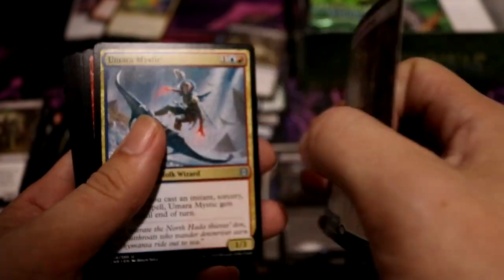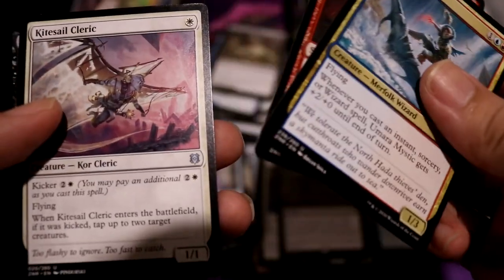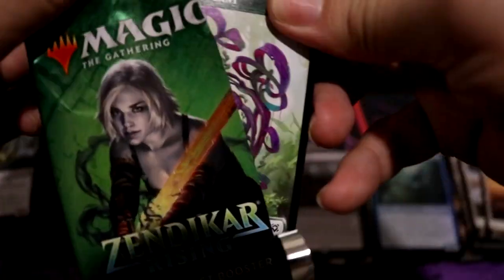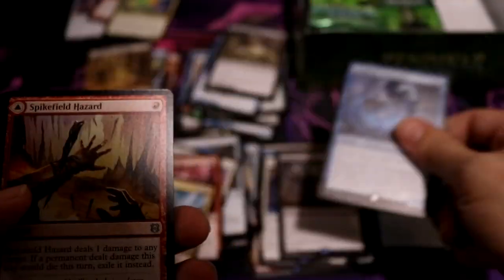Borderless! Bright Glide Pathway, which turns into Grim Glide Pathway — third land! Yulmarer Mystic, Dundering Rebuke, Kite Cell Cleric. Come on — fetch, fetchy! Coral Helm Chronicler — meh. Spike Field Hazard — that's good. Ruin Crab.